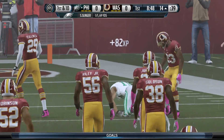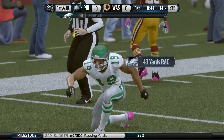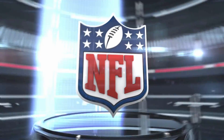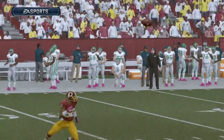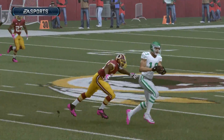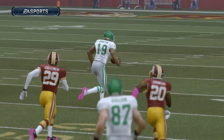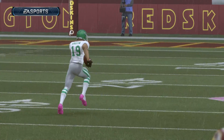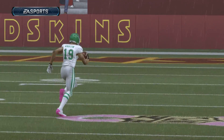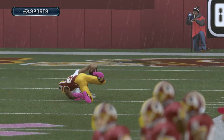That's a 69-yard connection from Slinger to Miles Austin to start the game off — what a way to start! Moving down the football field right here. Slinger steps into the throw, leads Miles Austin, and he is off to the races. I thought maybe he'd get in for the score, but they do catch him. The Eagles are set up for business inside the red zone — let's go get this score.